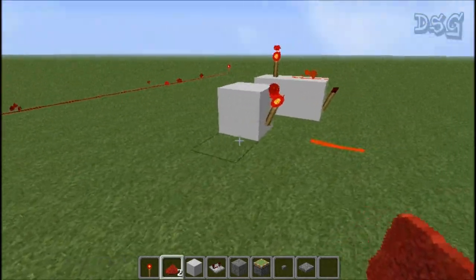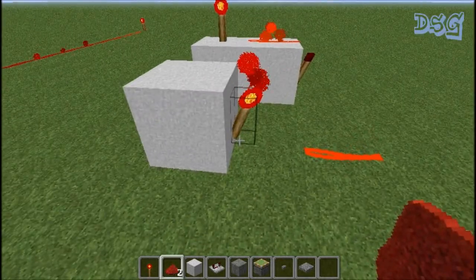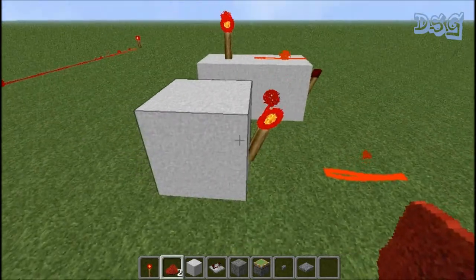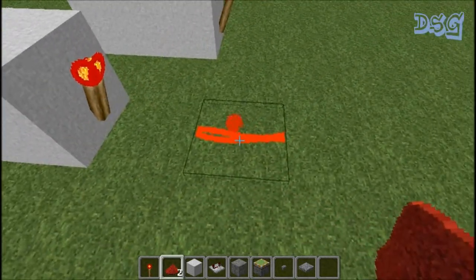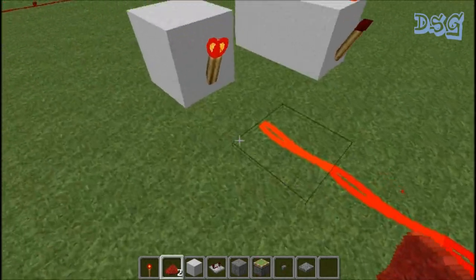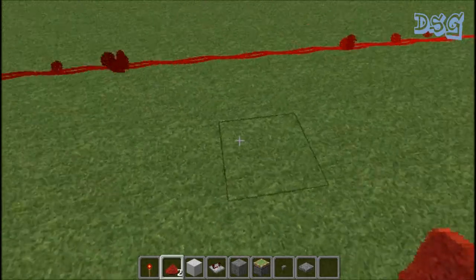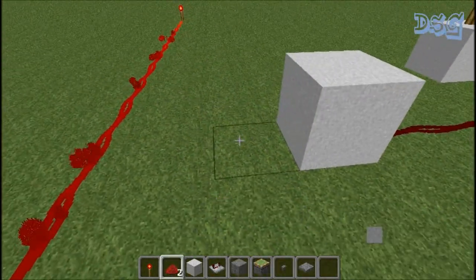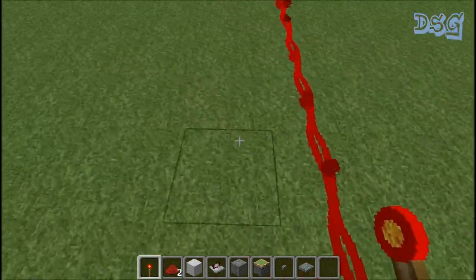Okay, to the redstone — this is an inverter. This is what you use to keep your doors closed when you're building piston doors. It's just a torch on the side of a block. This will be the positive side and this right here will be the negative side. You would run this into the other inverter on the other side, set a torch on that side, and run it off to the next set of pistons to keep both doors closed.